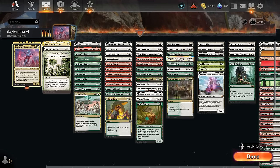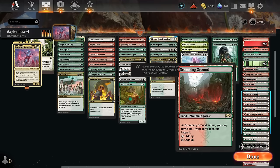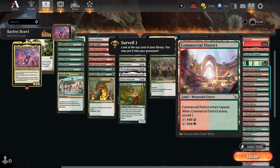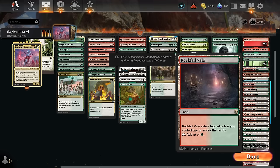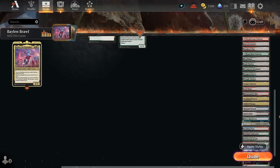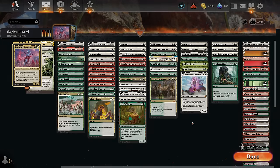For the mana base I kept things very streamlined — almost no utility lands except for the Channel lands, two of each basic to search up with fetch lands. For dual lands I like a shockland in each color combination as well as the Surveil lands, which I'll often get on turn 1 to set up the next couple draw steps. The Pathways are fine, as are the Pain lands making both colors. The Slow lands entering untapped later in the game are fine — I prefer them over fast lands since usually we're fetching Surveil lands in early turns. Then we've got all the fetch lands we can get, and Command Tower and Jetmiras' Garden can also be fetched up. Now let's jump into some games.